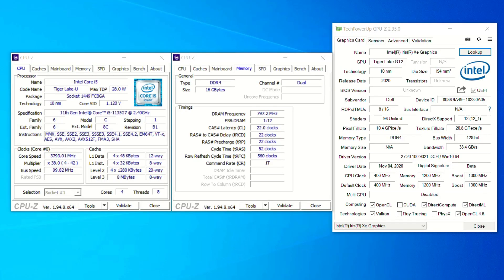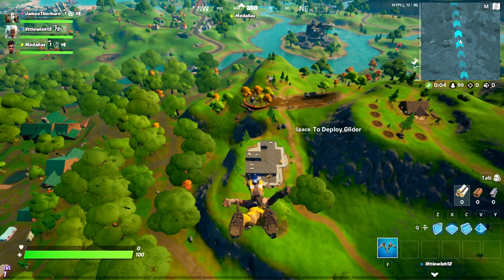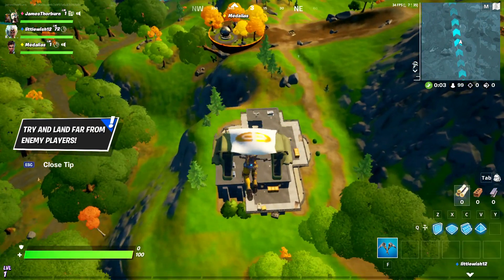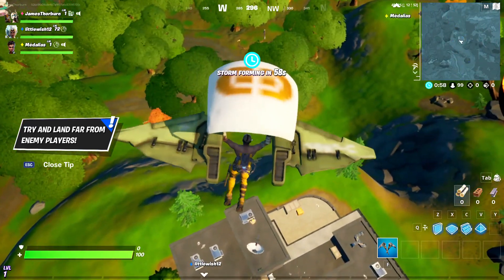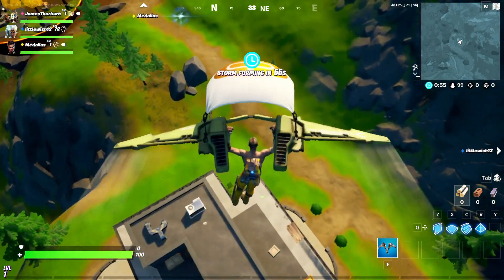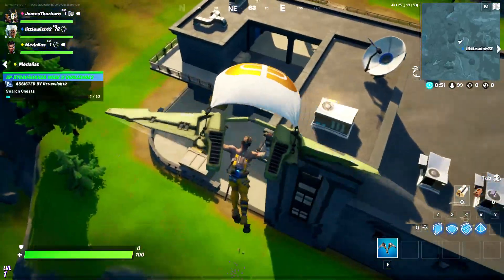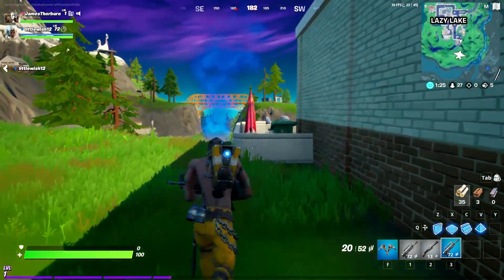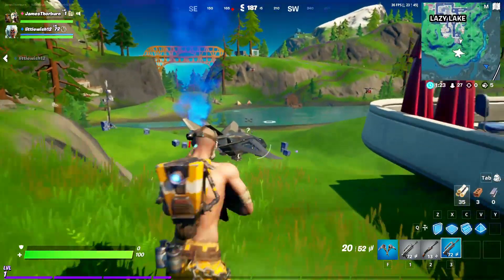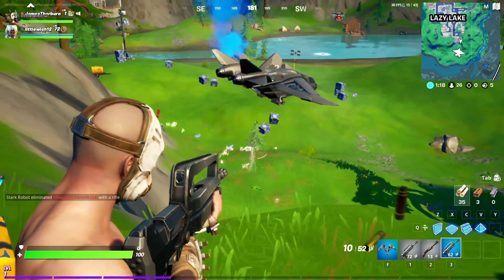Hi, I'm James and in this video I'm taking a look at Fortnite running on Intel Core i5-1135G7 with the Intel Iris Xe graphics. As we can see from the settings screen, we are running this game at basically a borderless window, full resolution for the panel at 1080p, the high detail preset but with render scale pulled down to the equivalent of 720p. So effectively running the game at 720p but with 1080p UI elements.